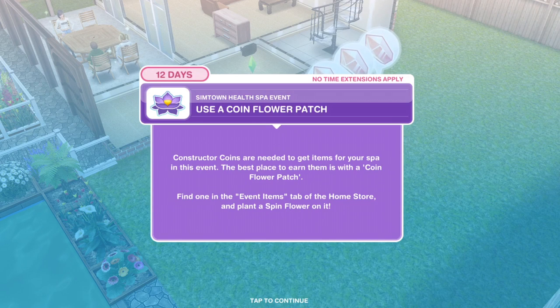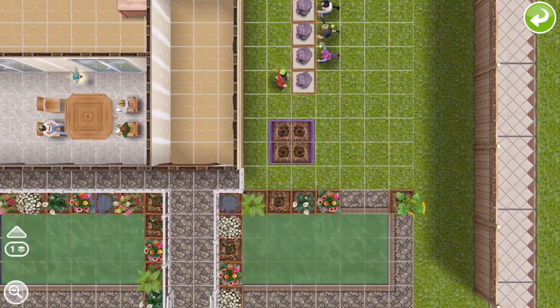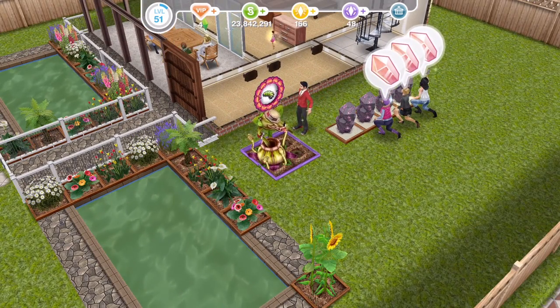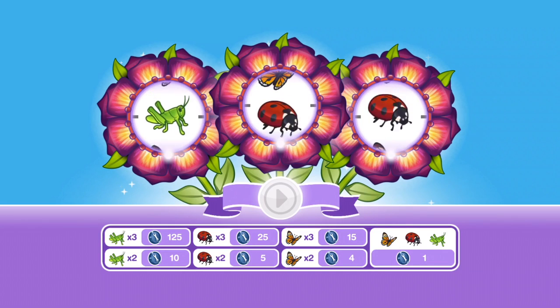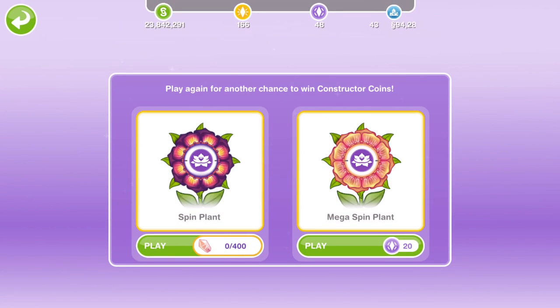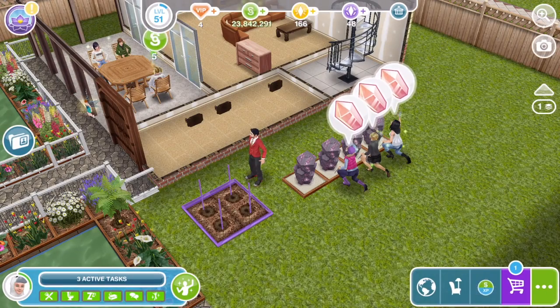The next thing you need to do is to use a coin flower patch. Constructor coins are needed to get items for your spa in this event, like we had with the romance update. The best place to earn them is with a coin flower patch — find one in the event items tab of the home store and plant a spin flower on it. We get a free spin first off and we won 10 constructor coins.